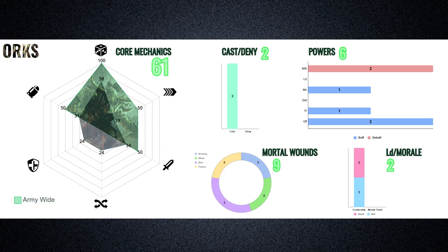The secondary charts visualize the number of mechanics pertaining to those areas. Cast and Deny relates to mechanics which enhance reliability or the number of attempts which can be performed. Mortal wounds and leadership/morale mechanisms are self-explanatory. To gain context when looking at how sub-factions score, the mean averages of all sub-faction attributes are charted in purple with a dotted stroke, comprised of just the army-wide rules, since those almost always carry more weight in characterizing a sub-faction's playstyle.